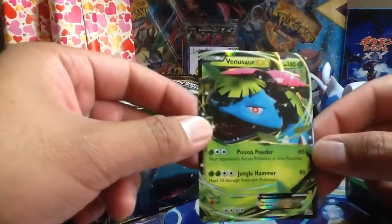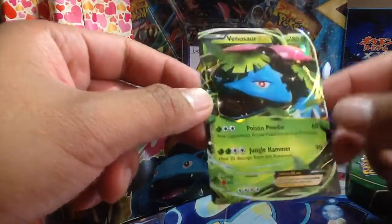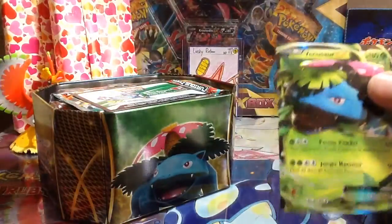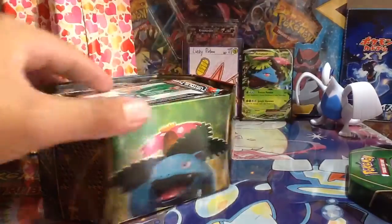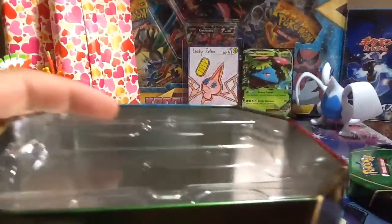So we have here Venusaur EX promo XY 28. Let's go ahead and sleeve it up to match the green. I'm gonna use my Ultra Pro chest pin sleeve and I'll put this in the back with the lucky card and take out the packs — four packs.